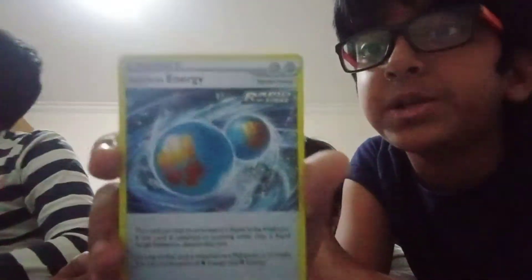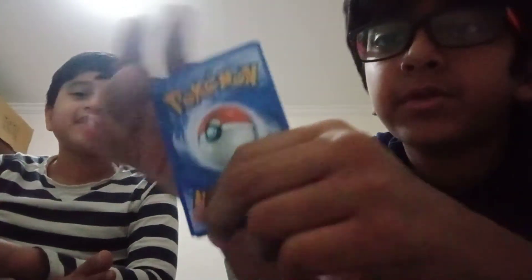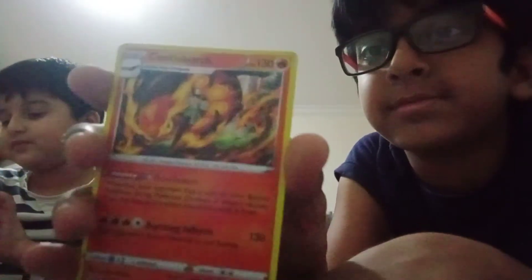Comment down below — this time we'll enable comments! Then we have a Rapid Strike Energy. And we have a Sandaconda, a fighting type — it's a Fire type Pokemon. Then we have an energy for Grass type.